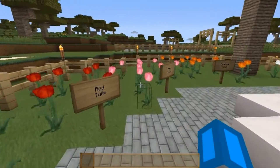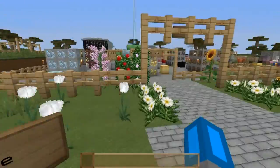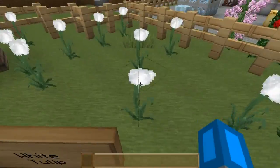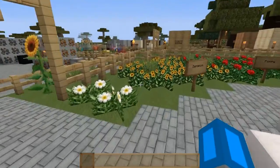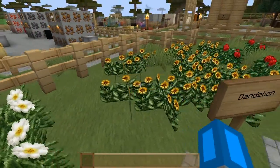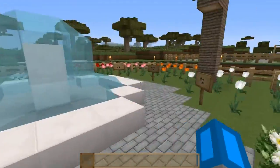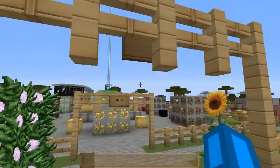This texture pack — I'm not sure if it's meant to be realistic or not. I do like the tulips in this one. I don't like the flowers where they have these little bits — you can tell they're just two 2D crossover shapes. But with the tulips, you can't really tell that it's fake. I really do like these kinds of flowers. I don't like all the grassy bits on the bottom.